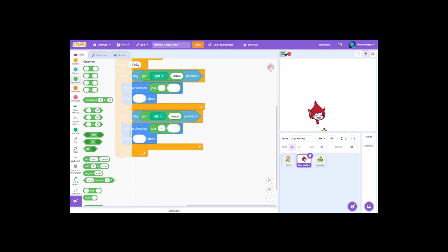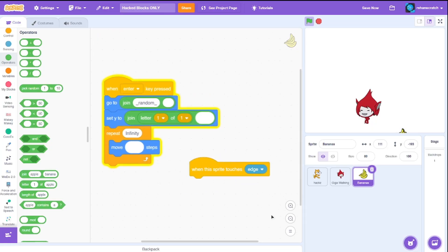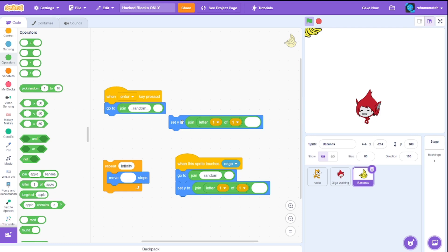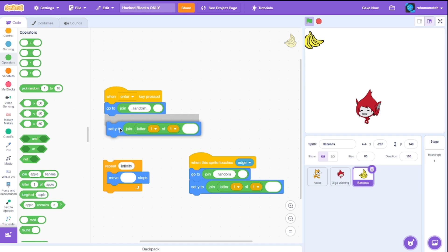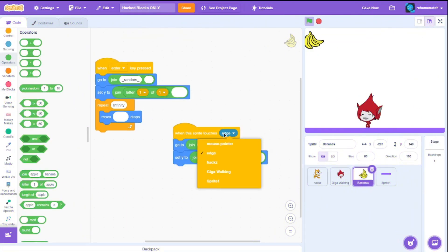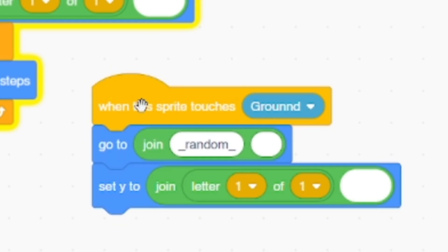Now we have falling bananas and Giga can move. We need to detect whether the banana is touching the edge. I duplicate the script and add 'go to random, stop this' — it actually works sometimes. The problem is we're setting Y to 180 but the banana is still touching the edge, so the script runs every time it touches the edge — that's not what we want. The fix: paint a new sprite as 'ground' and change the script to run only when touching that ground sprite instead.